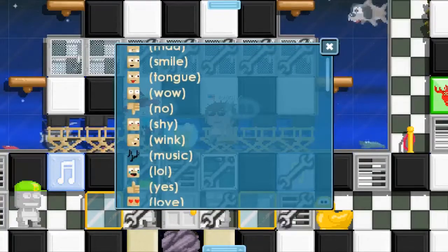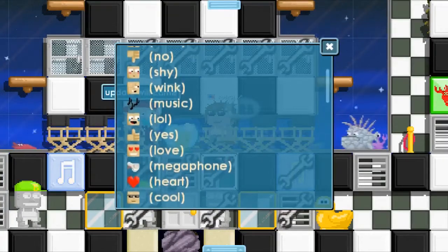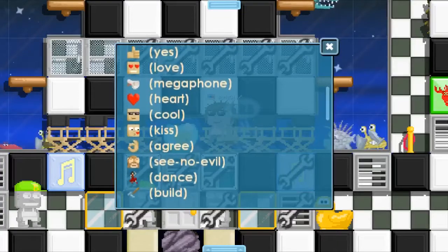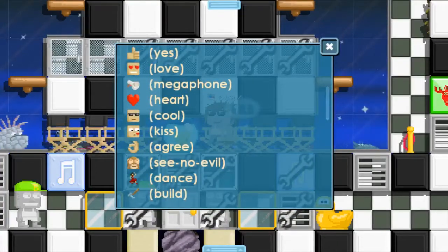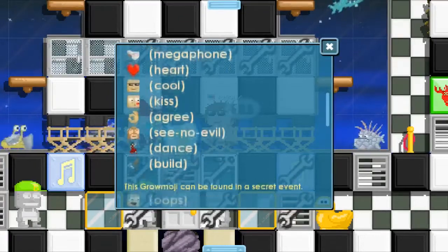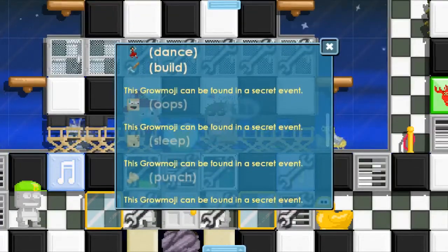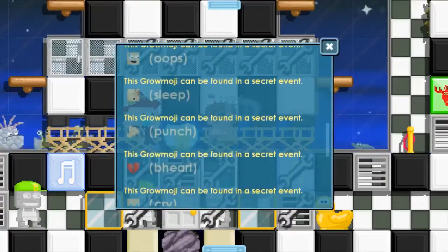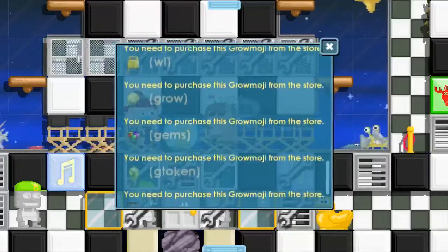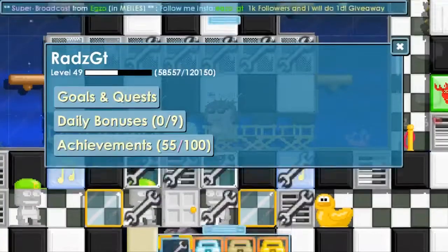The available Growmojis include: TIE, MAD, SMILE, TONGUE, WOW, NO, SHY (which I think is awesome), WINK, MUSIC (which is cool), LOL, YES, LOVE, MEGAPHONE, HURT (good for Valentine's), COOL, KISS, AGREE, OH MY GOD, SEE NO EVIL (the monkey hiding his face), DANCE, and BUILD. Some emojis come from secret events where you complete tasks to earn them — like OOPS, SLEEP, PUNCH, BROKEN HEART, and CRY. Others you unlock through Wordlock, Grow, Gems, or G-Token, and some you buy from the store with Grow Tokens.